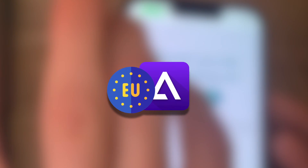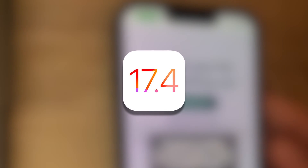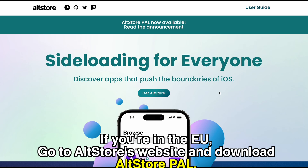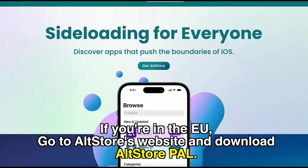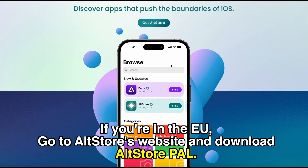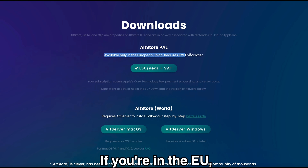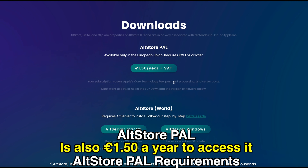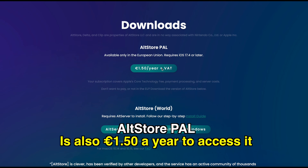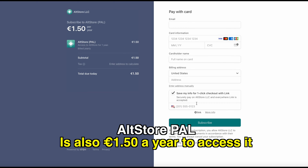If you want to get Delta and you're in the EU, there are a few more steps. You need to make sure you're on iOS 17.4 or later, and you'll also need AltStore Pal, which is the EU version of AltStore. Go to AltStore's website in the description and click Get AltStore. AltStore Pal is only available in the European Union and requires iOS 17.4 or later. It costs the equivalent of $1.50 in EU currency, so go ahead and subscribe to AltStore Pal.